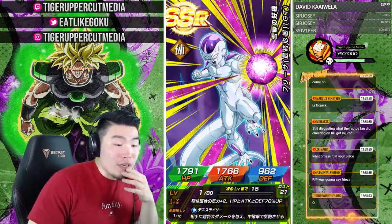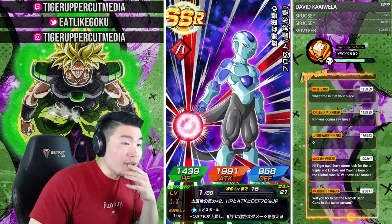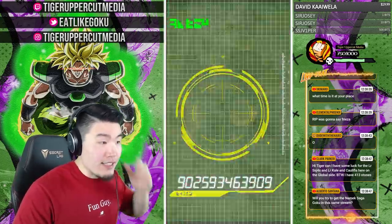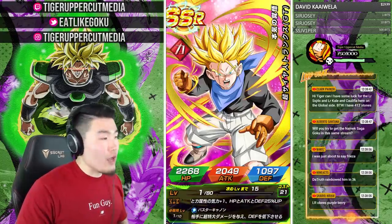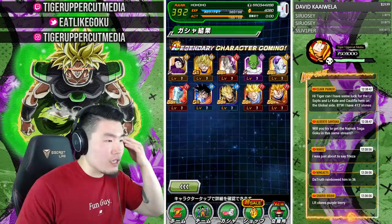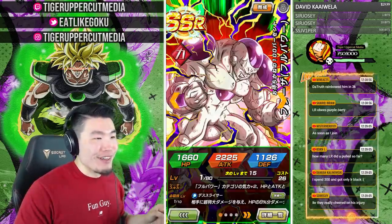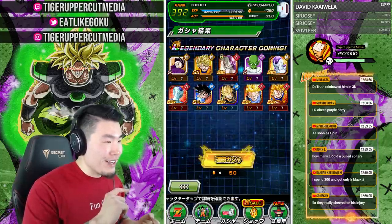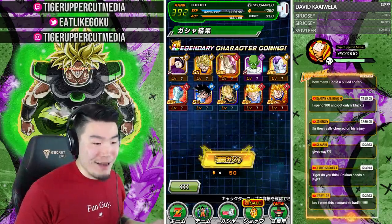That's number two right there! We're about to rainbow this man in like 500 stones. What rate are we pulling this guy at? It's currently 12:30 here. We're pulling just a lot of SSRs right now — but we got the Frieza again. And six SSRs in that multi, man. Six SSRs in that multi.